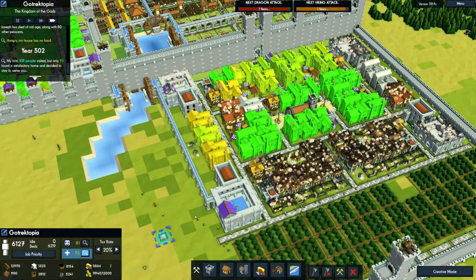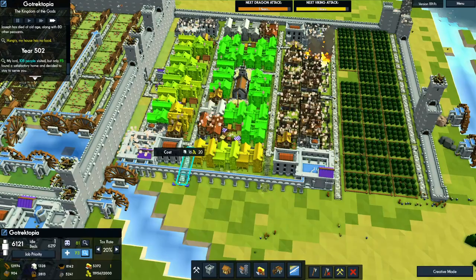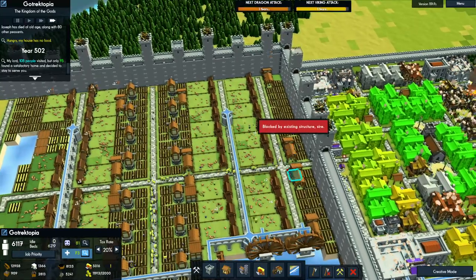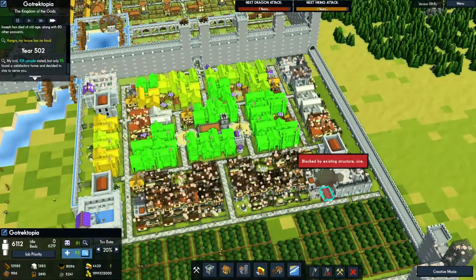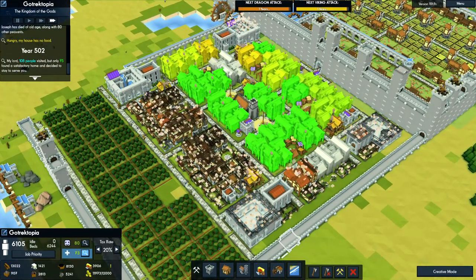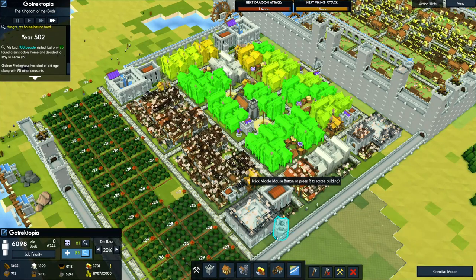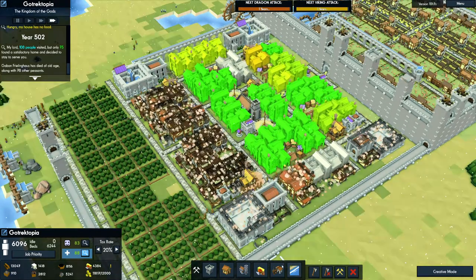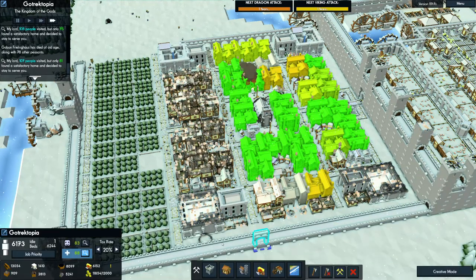All right, we'll do some more stone roads to expand this. They're actually pretty good because they have farms and pigs over here. Oh no, we have fire! You know what, I could probably put in a reservoir — can I cover it? Oh yes, that's perfect, just for that one tile. Then we will need aqueducts.